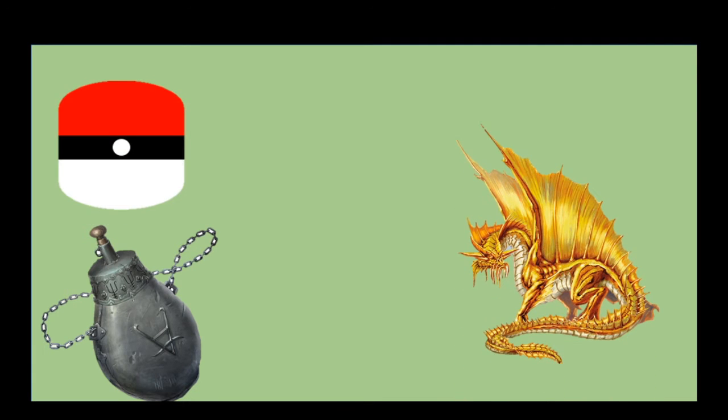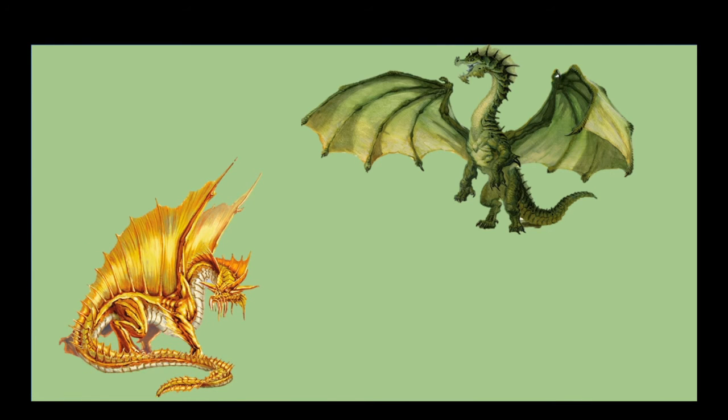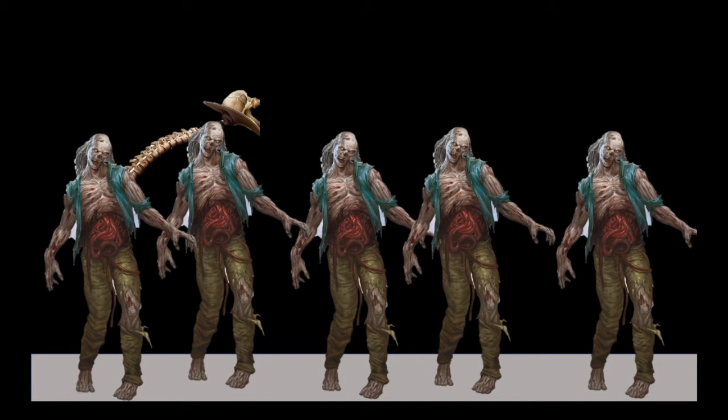The Iron Flask is kind of like a Pokéball in that it can be used to capture creatures and then later release them under your control. The Ring of Genie Summoning lets you call forth a powerful air elemental once per day. And the Wand of Orcus lets you call forth legions of undead from the Plains of Death — slightly different from raising undead, since you're presumably calling upon zombies and skeletons that are already animated, but we're going to let it count.